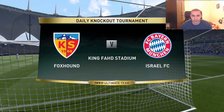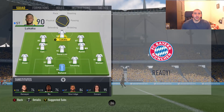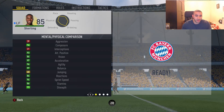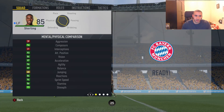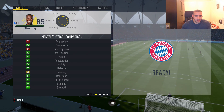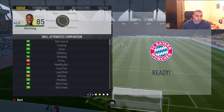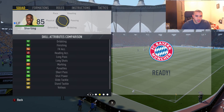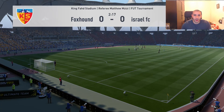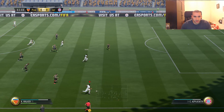Let's check Sterling's in-game stats. He has basically no aggression, his composure is very low, 93 attack positioning, 97 acceleration, 96 agility with very high balance. His jumping is awful. 94 sprint speed, his stamina is decent at 86, his strength is very low. He has decent finishing at 84, free kick accuracy is garbage, long shots aren't that great, shot power is very low, and his curve is only 71.